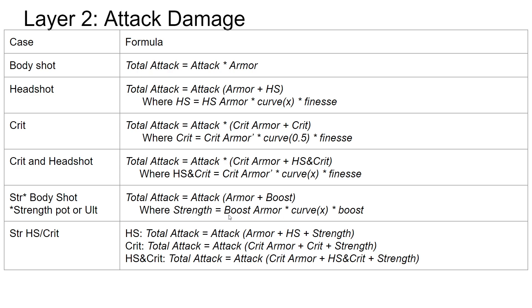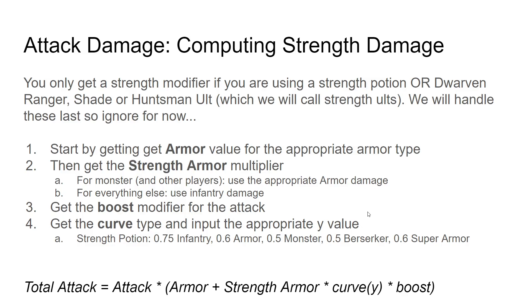Now look at how the strength component works — it's very similar to the others. We start by computing the base damage in exactly the same way we always do: attack and armor. Then we get the strength armor modifier. Versus monster, it's the same as always — just the armor modifier. Versus everything else, just use the infantry modifier. Then you get the boost modifier for the attack, which is like the finesse modifier but for the strength component.